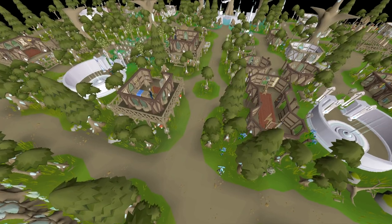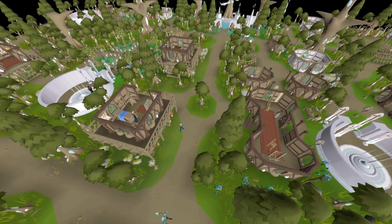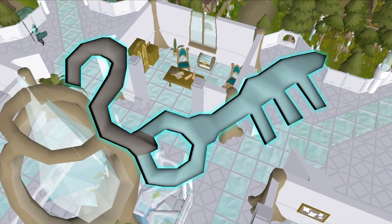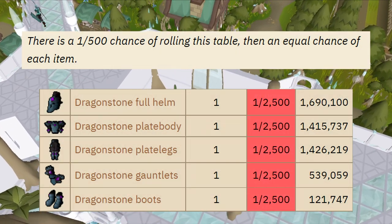But now let's get into the video. This episode we are venturing back into the elven city of Prifddinas in hunt for a special type of armor. The objective of this video is to open 500 elven crystal chests, which requires the enhanced crystal key to open, with the goal of receiving any of the dragonstone armor pieces.